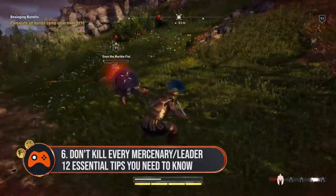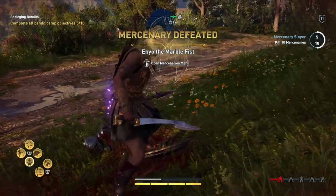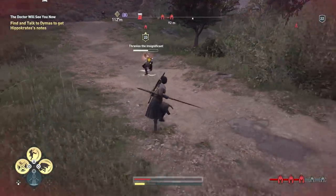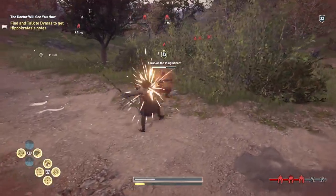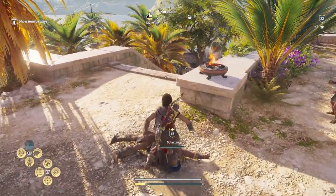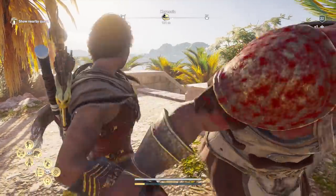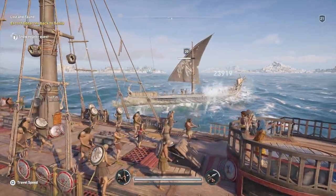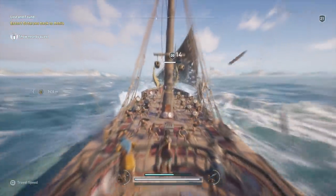It might be tempting to stick your implement of choice into the neck of any mercenaries or leaders that you come across, but every now and again it's a good idea to try to resist the urge. If you simply get them down to almost no health and then knock them out using the Spartan Kick, which deals non-lethal damage, you can then recruit them by holding down L3 when you're near them. That means they're able to join your ship as lieutenants, which gives your vessel special perks when you're out on the waves such as increased ship health, faster row stamina regeneration, that sort of thing. Get bored of them and you can always dismiss them, but it's good to have the option — even if they did once want to paint the streets with your blood.